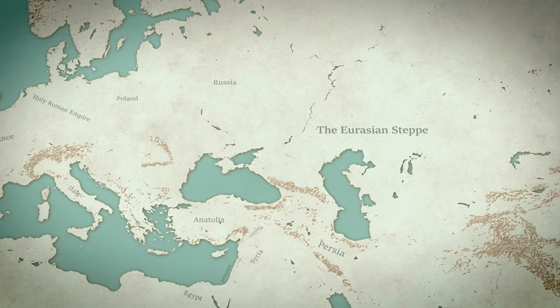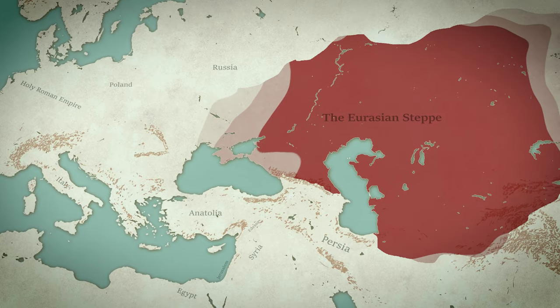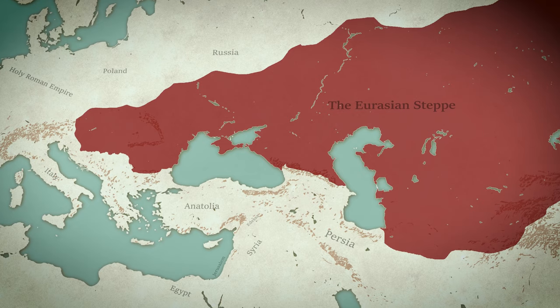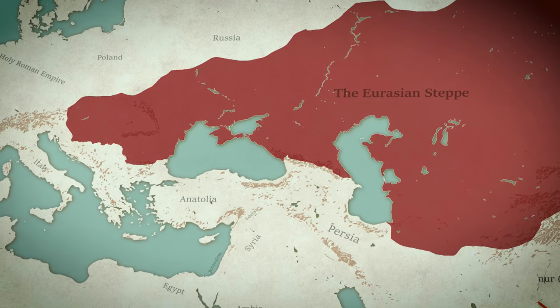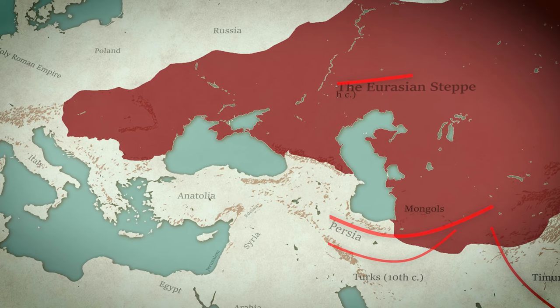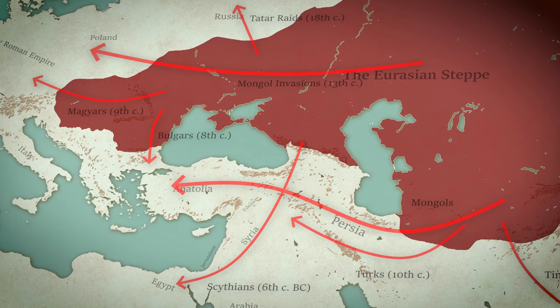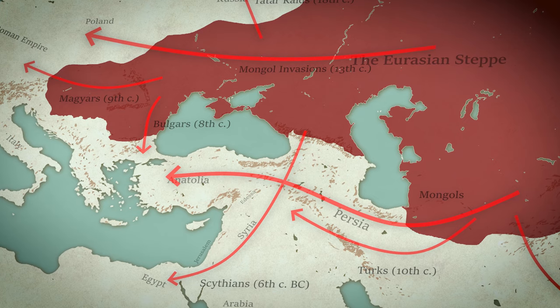Horse nomads of the steppe terrorized the civilized world for thousands of years — from ancient Egypt, to Rome, to Persia, all the way to 19th century Russia. With bows and arrows and the ability to shoot from horseback, the horse lords brought death and destruction and forged many great empires.